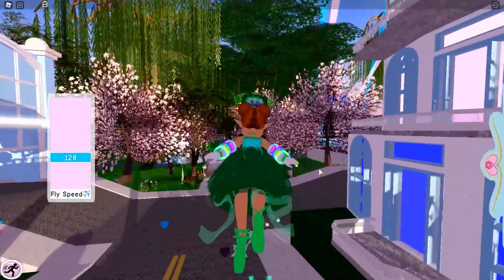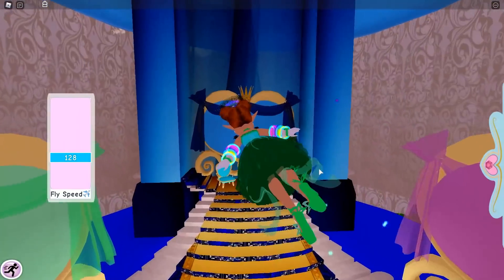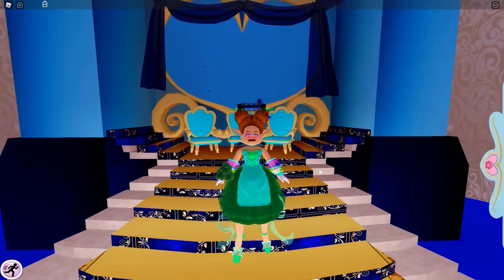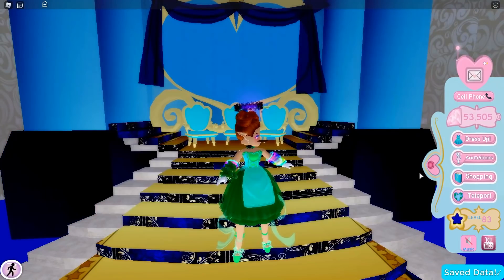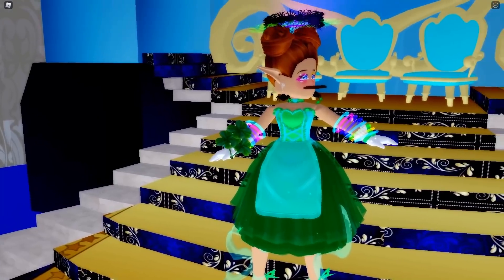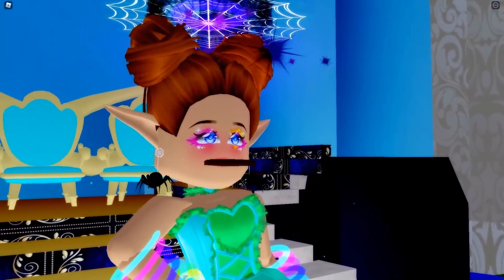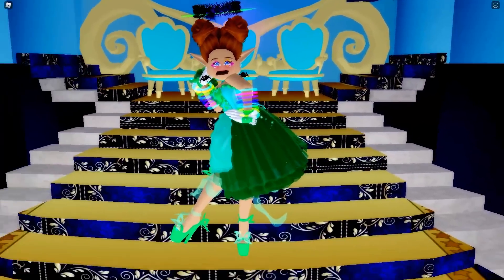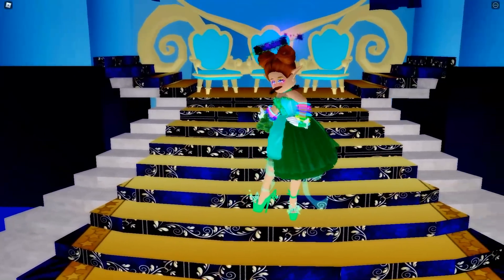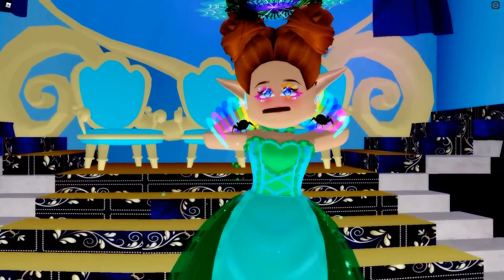Let me go stand over in the throne room and we'll have a little fashion show on the stairs. I'll turn up the brightness — there we go. So majestic! Look at that. Oh look at that pose. I really pull it off with these sick moves! So beautiful, so majestic, so gorgeous — who wouldn't want to look like me right now?